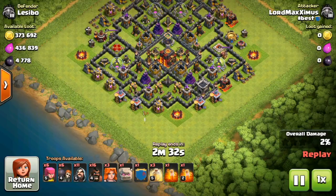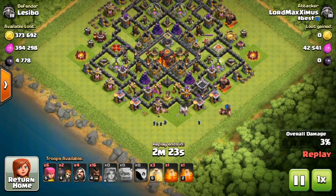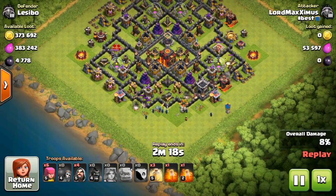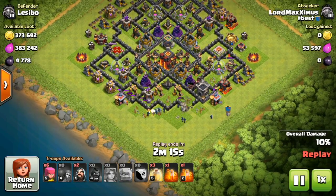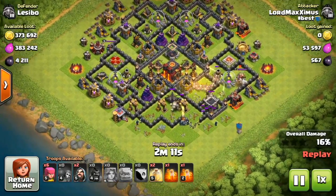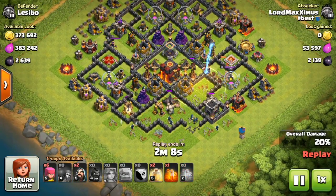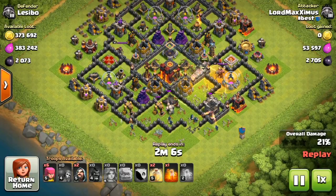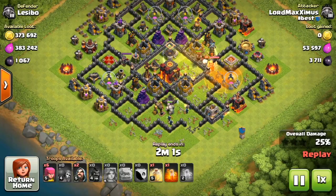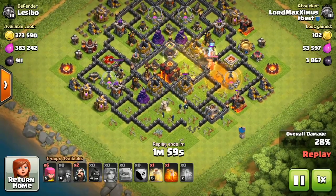Next up looks like we found a dead Town Hall 10. This is going to be a 2 star attempt as well — not 3 starable for me because of the high hero levels and high level defenses. So we are going to see a similar strategy here. The Hawk Riders are going to clear all defenses on the right side and I am trying to work my Wizards and Valkyries towards the core to get the Town Hall. I obviously attacked this one for the huge loot as well — always nice to fill up dark elixir and get some good gold.